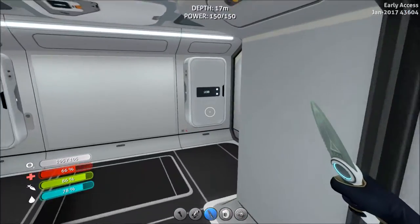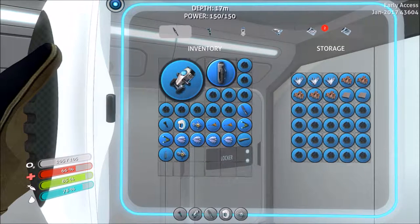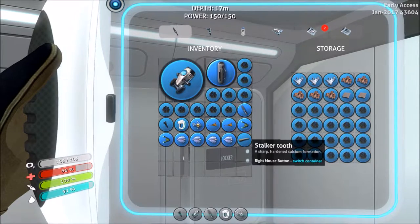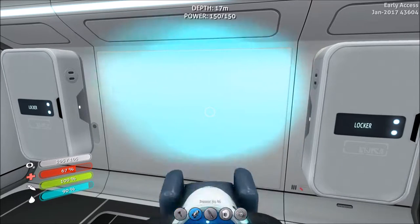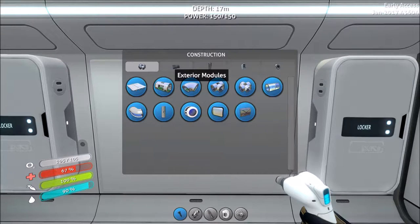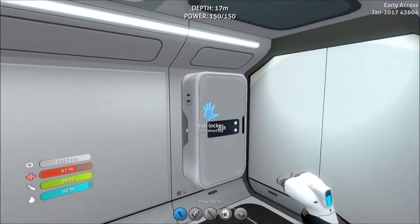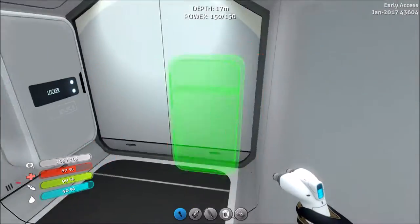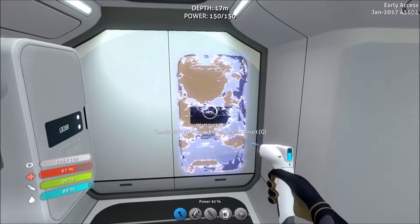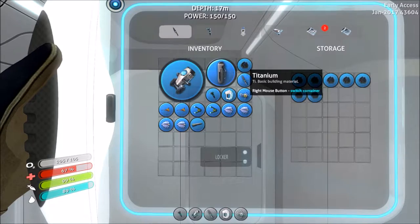Welcome aboard, Captain. Thank you. Alright. We're gonna need some more lockers up in here. Let's just get this stuff eaten up. Ucker tooth. Let's build another locker real quick. That's the builder. Wall locker — we need some quartz for that. We'll just build one for now, over here on this wall. Bam, there we go.